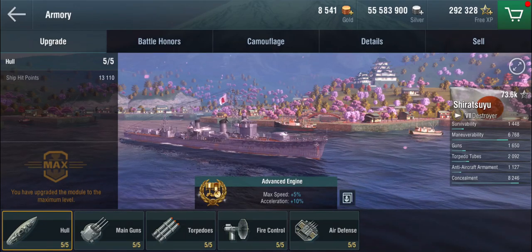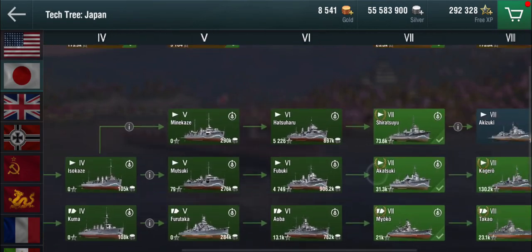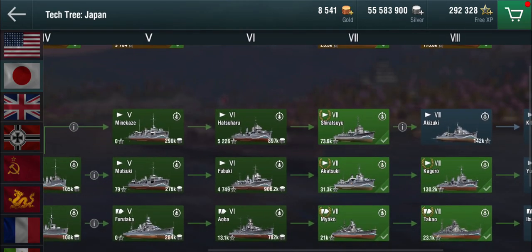Before we look at this ship, let's have a very quick look at the actual tech tree. At Tier 5, the tech trees are splitting. The traditional line is on the Mutsuki at Tier 5, then the Fubuki and Aka, then the Kaguro, all the way up to the Shimakaze. This is the original torpedo boat Japanese destroyer line. But you can also go up the gunboat destroyer line.